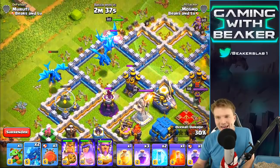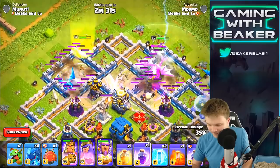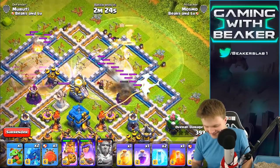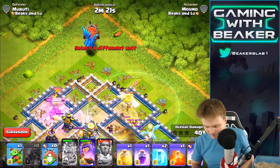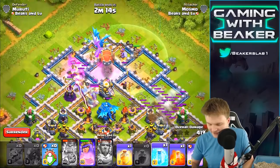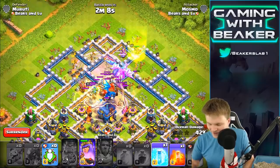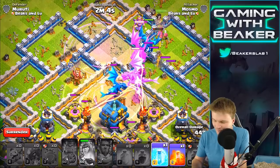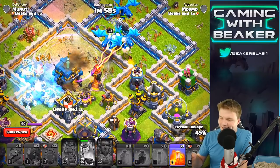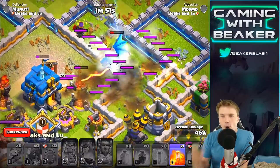Wow, it's way better than I expected! Let me drop some spells — I forgot about that. I didn't drop the spells early enough. Okay, get in there buddies. I'm gonna freeze these guys. We've got some stuff coming out from the Clan Castle on defense. I'm gonna get another rage down, freeze those guys, hit the queen ability. So we've got a ton of troops in there — they're probably gonna get lit up by those air defenses. Those air defenses are crazy.